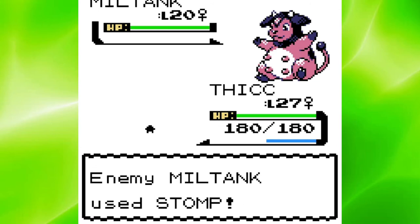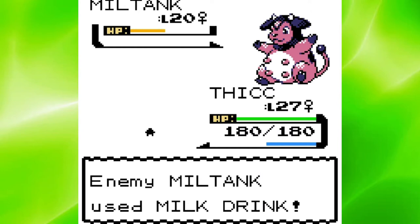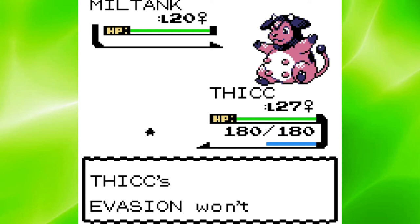Ladies and gentlemen, this is the longest fight I have ever seen. I used 6 Minimizes on Clefairy to set myself up for Miltank. However, Miltank still managed to land a couple of Stomps, so I had to use Softboiled a lot. Eventually I brought Miltank all the way down to yellow health, and then she used Milk Drink. I got her down to red health, and she used Milk Drink again. I then decided to use all of my Mudslaps so that Miltank literally couldn't hit me. The battle went on for an eternity, and then I ran out of PP for all of my moves, so I started to whittle down Miltank with Struggle.